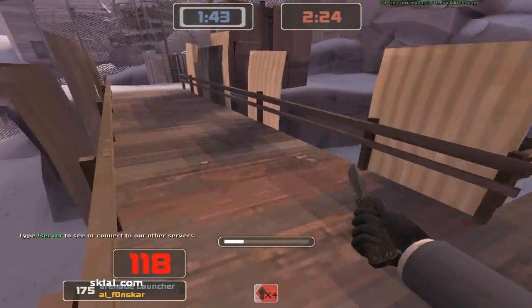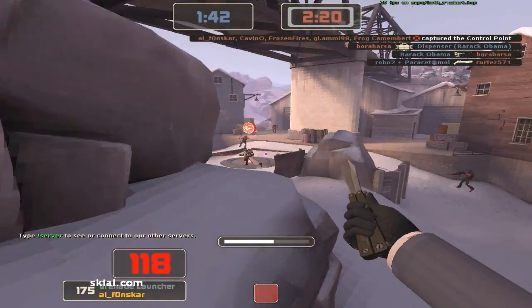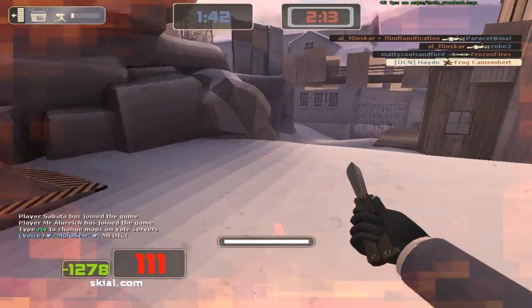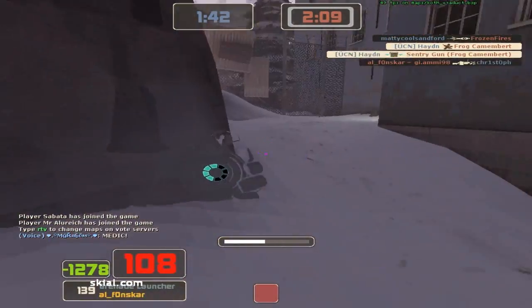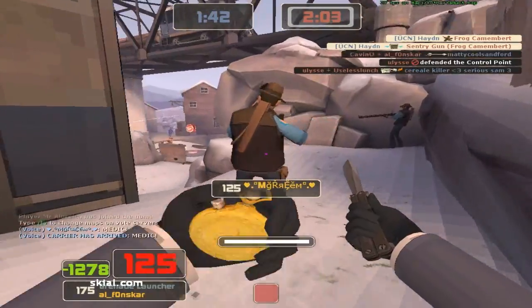Basically what this does is it will feign your death just as the Dead Ringer does usually, but it will also extinguish you, meaning that you won't be on fire, so you'll be invisible and they won't be able to track you. So I run up onto the point, sap the sentry and get a nice backstab, then pull out the Dead Ringer when I get set on fire and get away fine. I don't die — it's awesome, it's really easy to get away with the Dead Ringer.